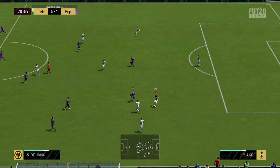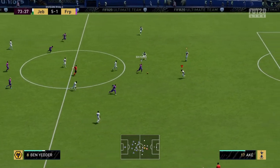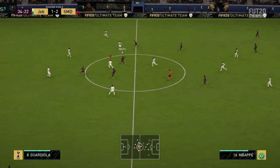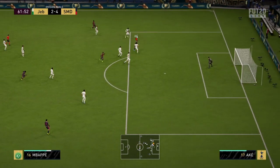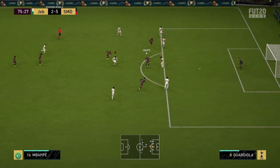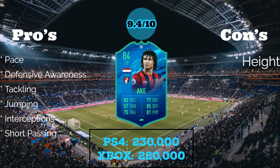Lovely interception there — I thought he'd done me but Ake saves me. He strikes again. He is so quick into the tackle — that's one thing I love about him. His pace combined with his defensive awareness just means he's always there. And that's Mbappe there as well — takes the ball right off him. Love to see it. Last clip — another decent tackle, run up the field, decent pace, pass it away and continue. So yeah guys, that is the end of the clips.